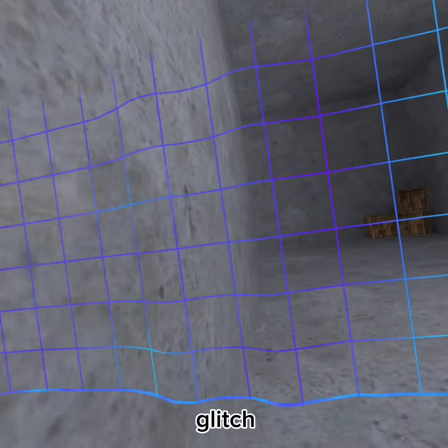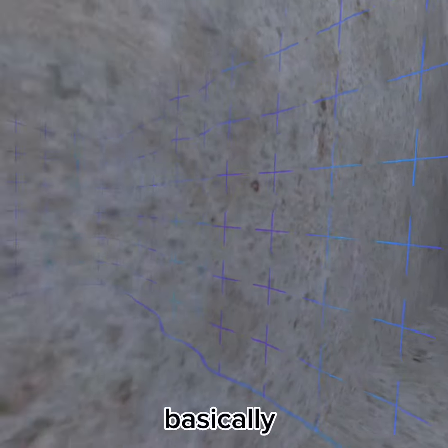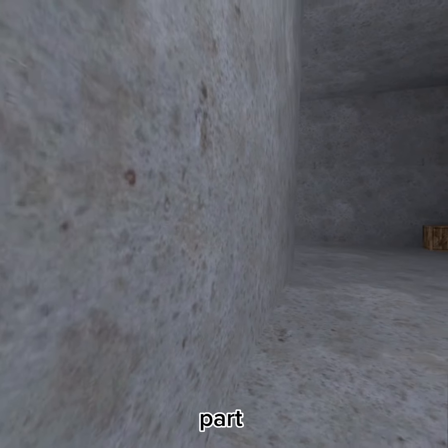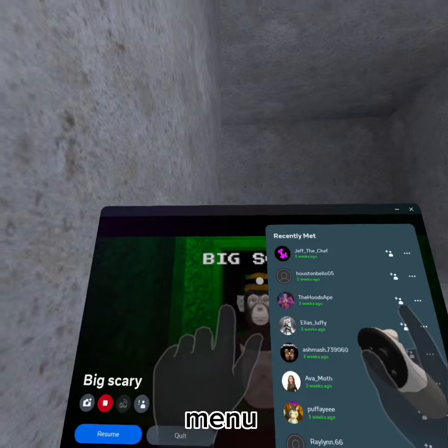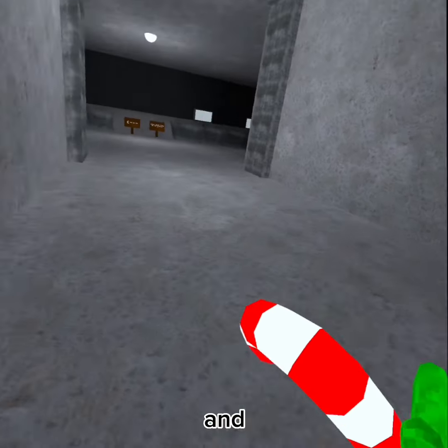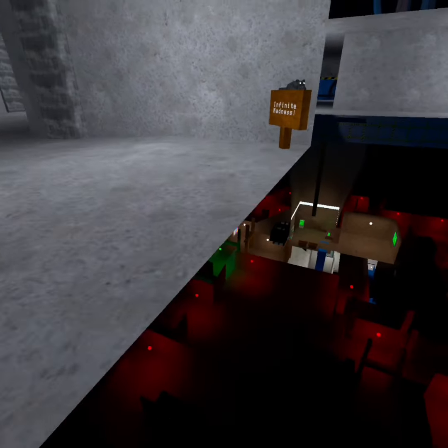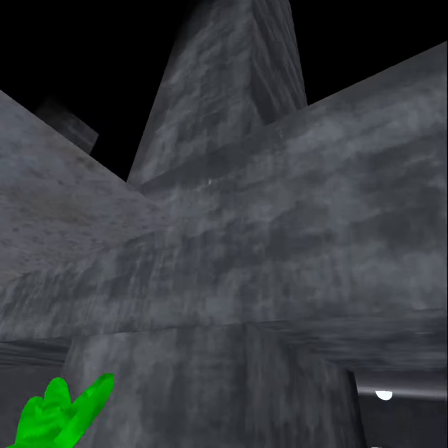So you do the bathrooms glitch, and you gotta come here. Basically you gotta make sure you're in a good part of your boundary, then press your Oculus menu, walk through your boundary until you're here, and make sure it's unloaded. Instead of going up there like in my last video, I showed you to go under — now it's kind of the same process as that video.